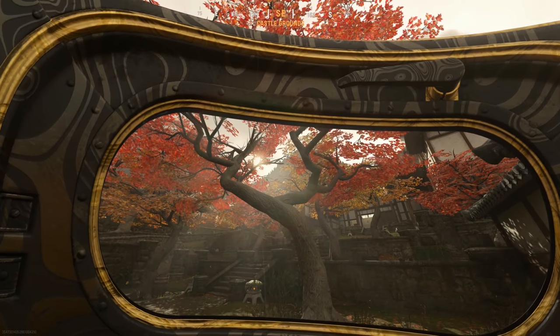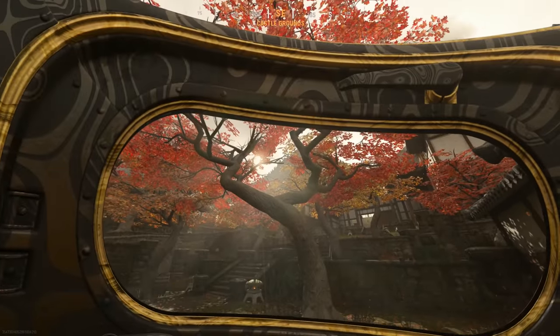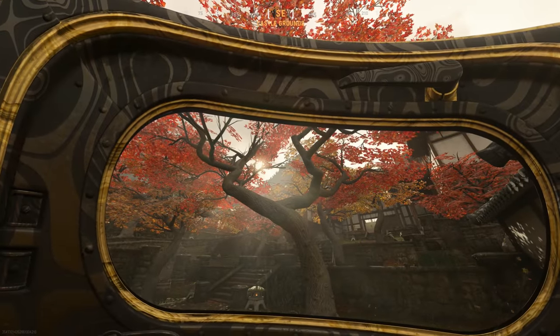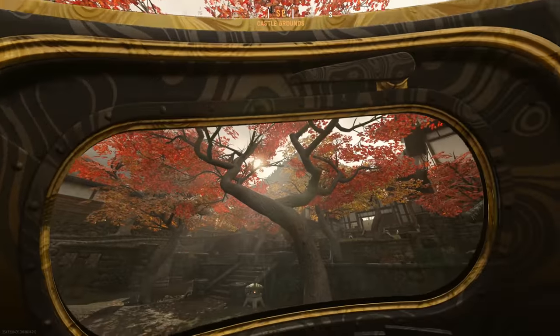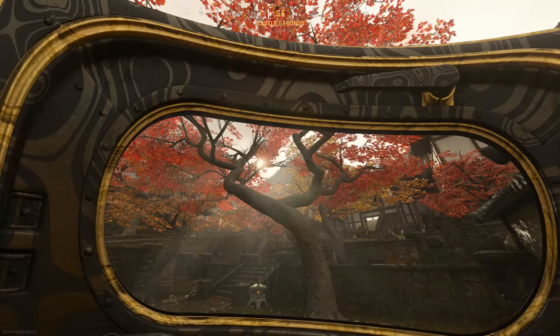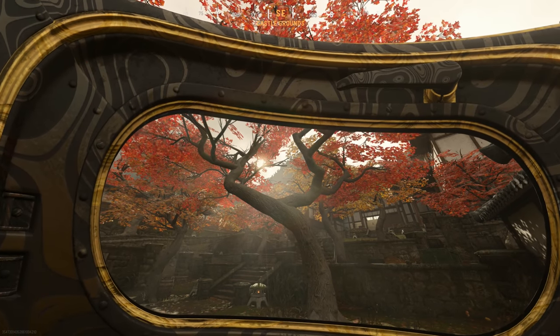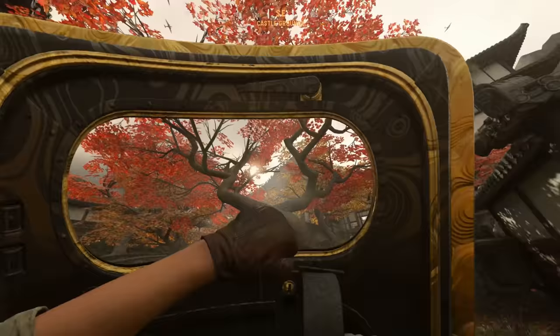This is what the riot shield looks like in-game with gold. You can see it looks really nice. The view you get isn't too bad but you don't get to see too much of the gold. There's also no inspect animation — it'd be cool if you could actually flip it around and look at it. But this is what it's going to look like running around with a gold riot shield.